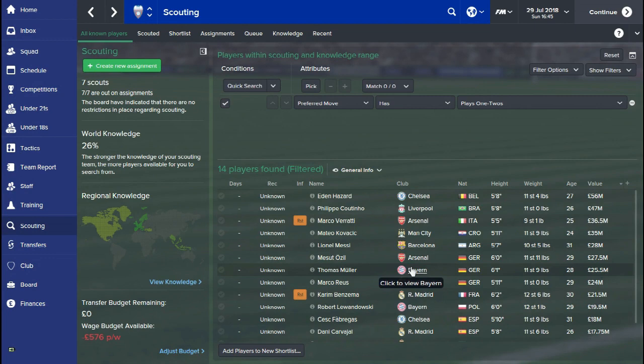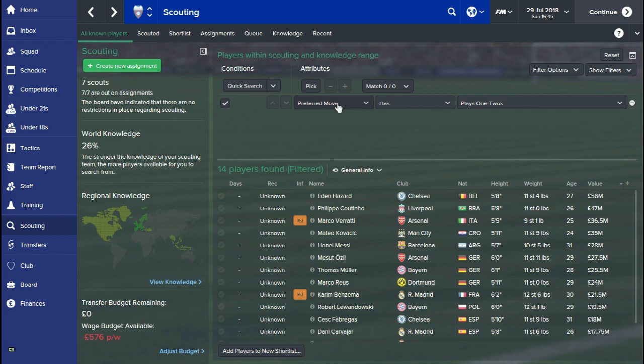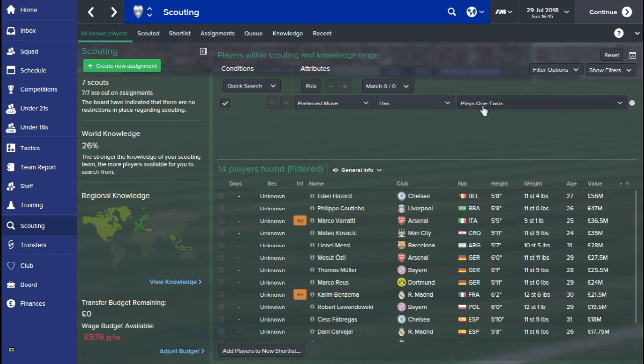Another really good thing you can do is search for a particular type of player using preferred moves. I've done some experimenting and found you can set up certain preferred moves. A particular favourite of mine is 'plays one twos.' I'm managing a small Swiss club at the moment, so nothing special, but what I've decided to do is take off any restrictions and see all players. You can look for preferred moves — they're all listed — and if you can find a striker that plays one twos, just have a look.